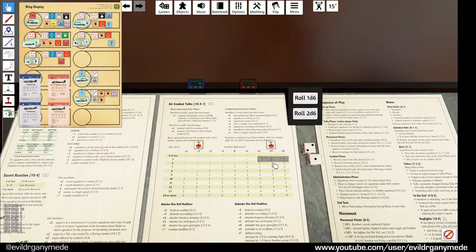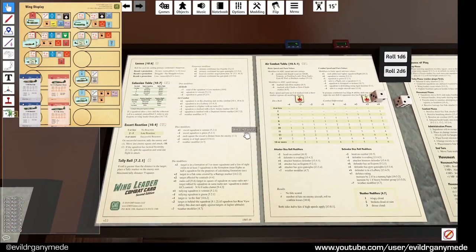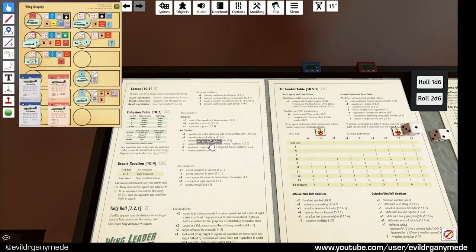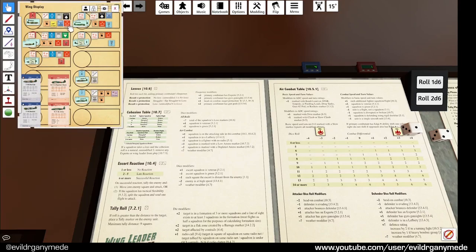One last attempt. The Chinese are disrupted as well so minus 1 on their speed - the differential is now 3. Rolling for hits: the attacker gets a 6 which is one hit, and the bombers get a 5 which is no hits. One potential hit - they add one and it's a 2, so no hit. Cohesion roll - the fighters have one loss, veterans negates it, attackers plus 1, depleted ammo minus 2, so minus 1 net. They roll a 7 - minus 1 disrupts them, and when you're disrupted again you become broken. They're officially done.